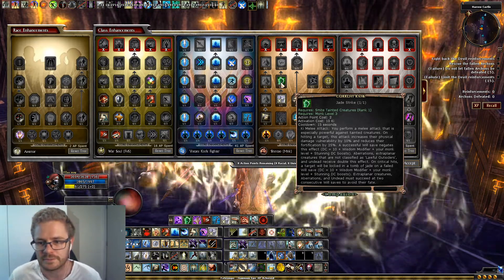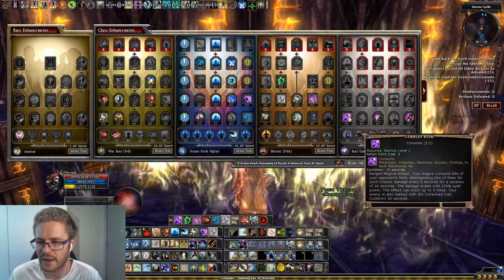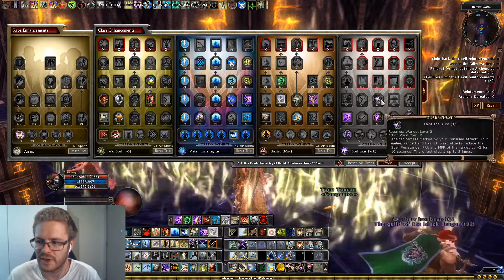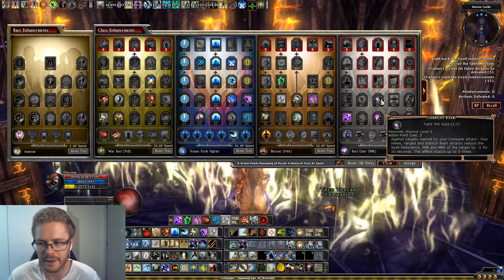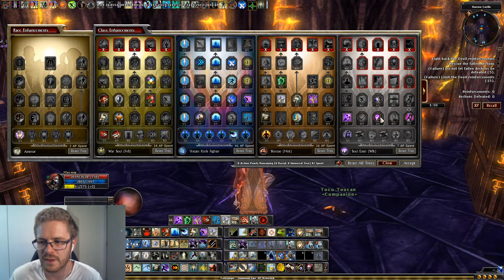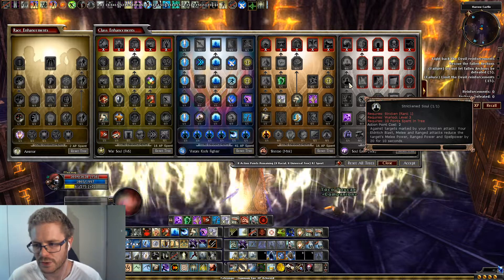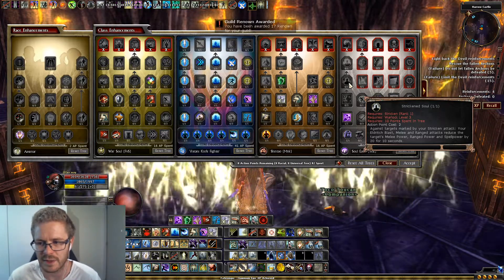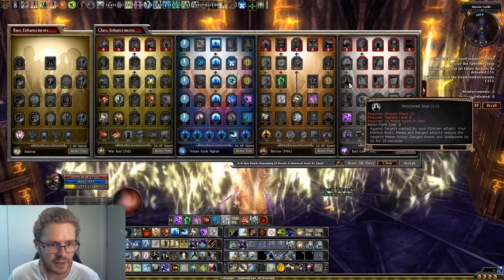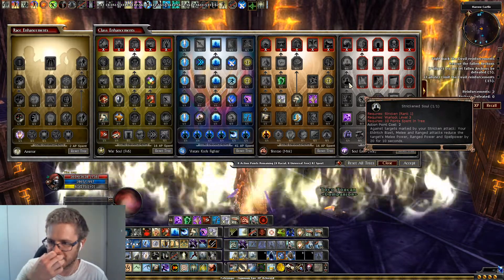Jade Strike requires Monk level three, so the argument is you really only need three levels of Monk. We also have two levels of Warlock. Consume is a spell you cast to get Taint the Aura - Taint the Aura gives a PRR and MRR debuff to the enemy or boss you're attacking. There's also an argument to get Stricken Soul, which needs three levels of Warlock - when you use melee attacks it decreases the boss's melee power, range power, and spell power by 20, making bosses do less damage to your tank.